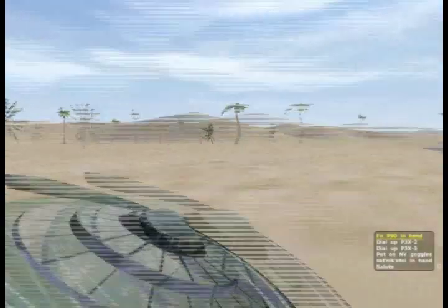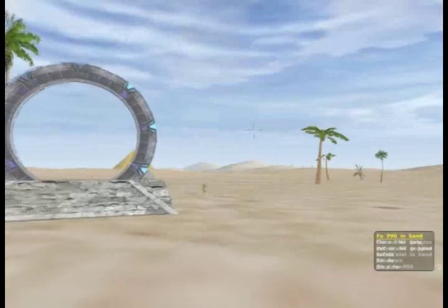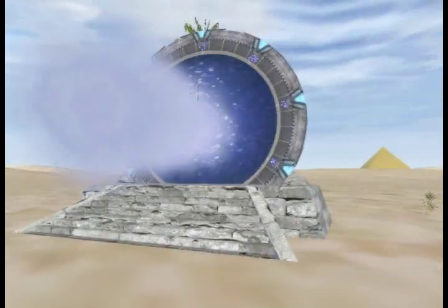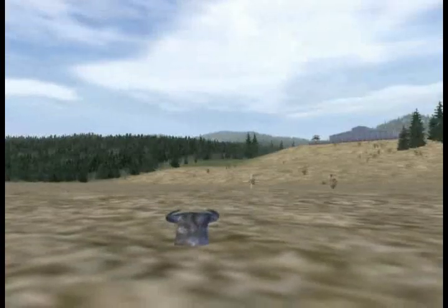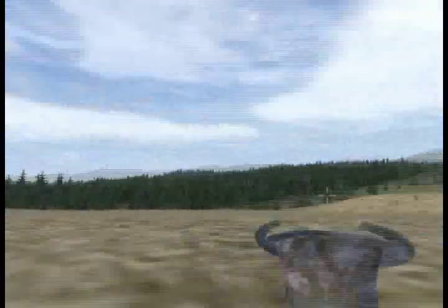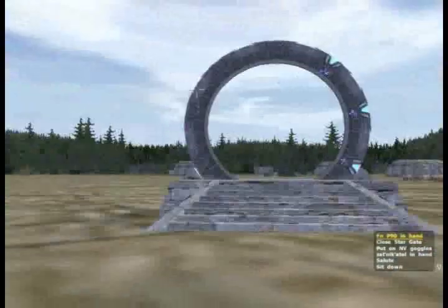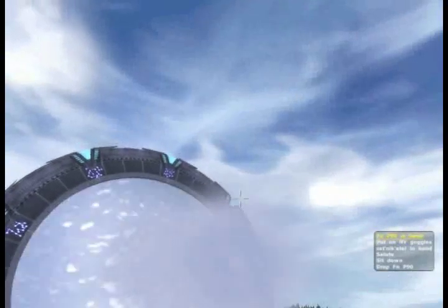Now we test the second off-world gate. Now we return to base to make the final check. If you succeed in following all these steps your mission has no errors. This concludes the basic Pegasus mission tutorial.